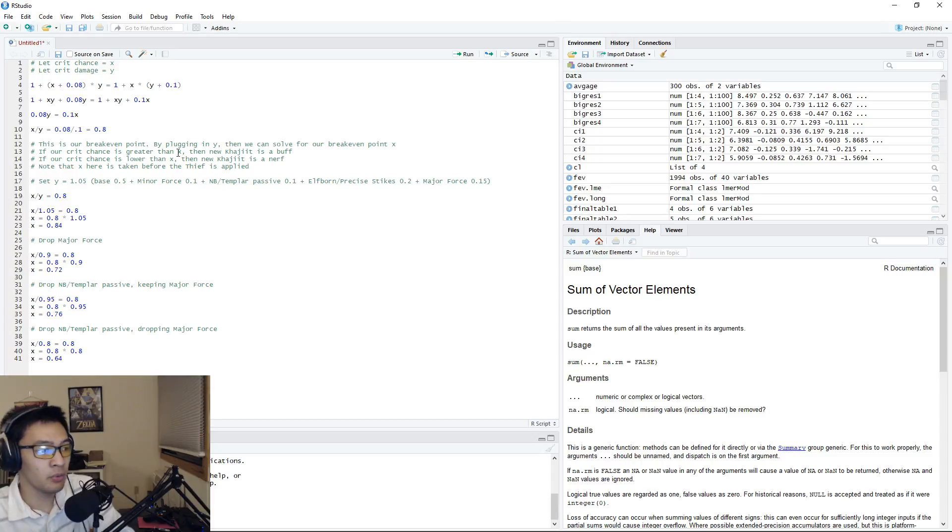This ratio of 0.8 is our base break-even point. If we know our crit damage we can solve for the break-even crit chance, or vice versa. We're going to focus on knowing our additional crit damage value and calculating what break-even crit chance we need to determine whether the change is a buff or a nerf for a specific character.